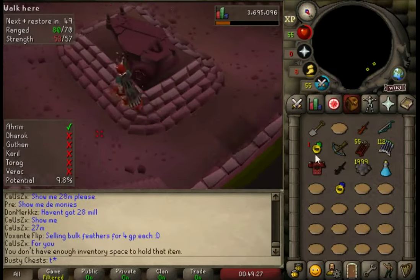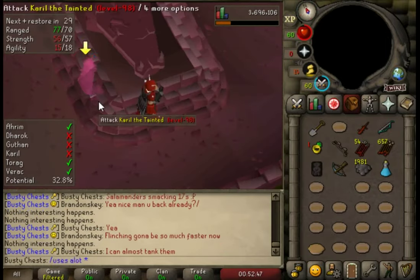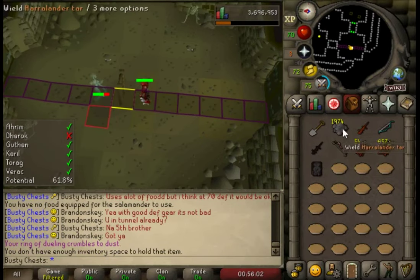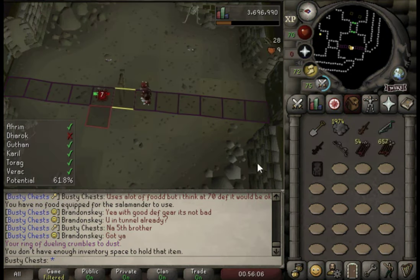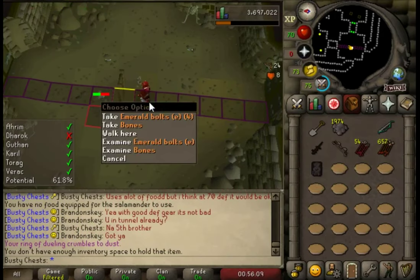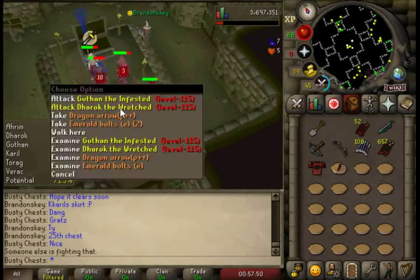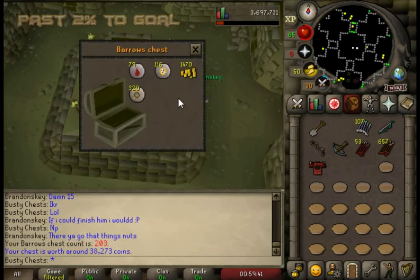Anyway, it's time to take our new item over and start smashing out chests. We started at 193 and this chest is about 203, so we're 10 chests in. I brought over my red salamander — the one who's been slaughtering the Barrows brothers for the last 100 chests — and I'm going to release him in his natural habitat down here in the Barrows tunnel. Be free! We're going to have the black one from here on.